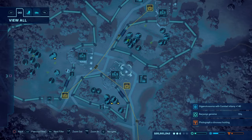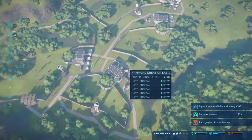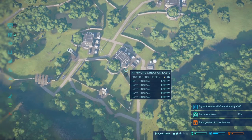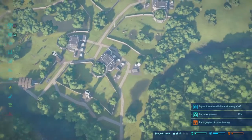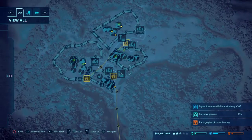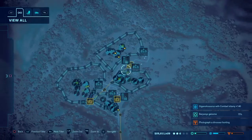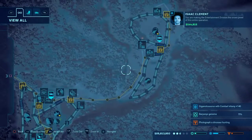This episode we are probably going to push to try to get one of the other mission types done. I can release a Gigantosaurus with Combat Infamy 140, so I just need to put him somewhere where he's going to wreck things.